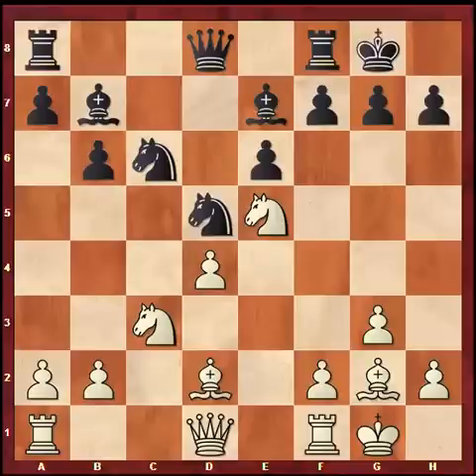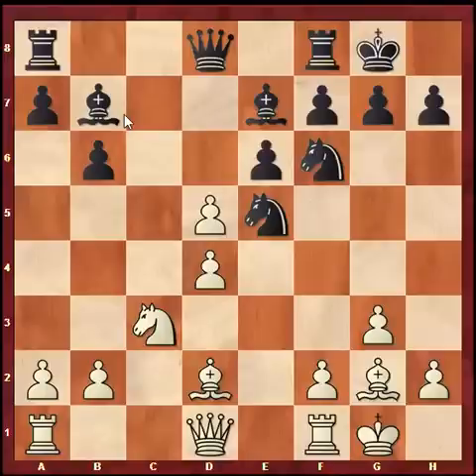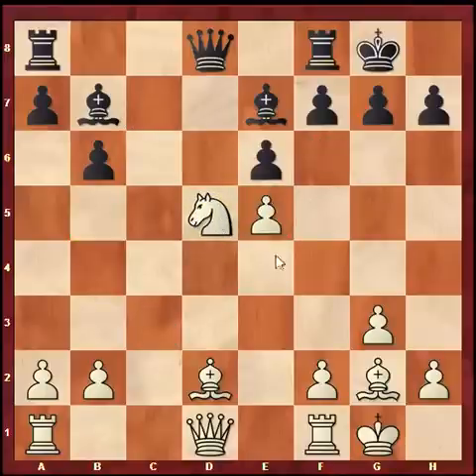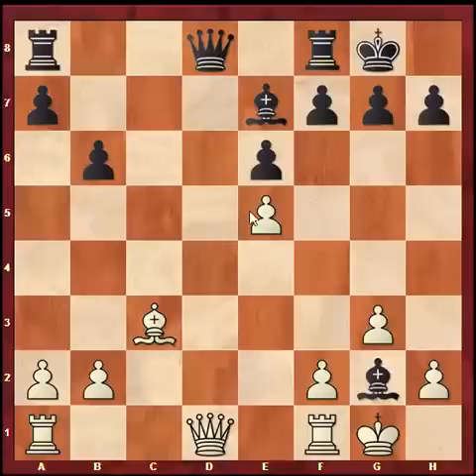After knight d5, even exd5 would not be so good because the bishop on b7 would once again be very passive. So Carlsen played a nice move — knight d5. His idea is that if you take on d5, he will go knight d5, knight d5, bishop d5, bishop takes, and maybe bishop c3, and black has absolutely no problems. This should be equal.